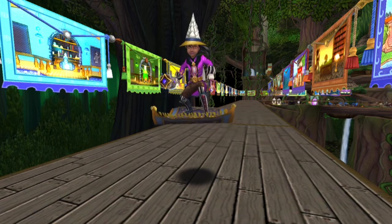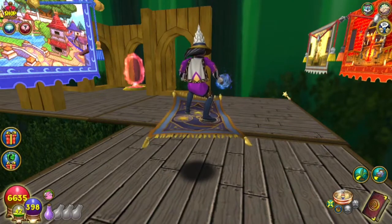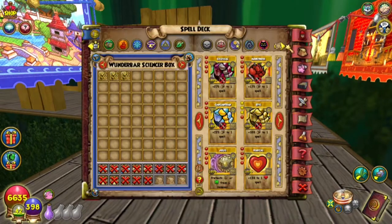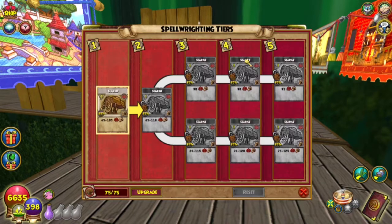To that end, I'm going to be upgrading the scarab spell now. Simply press P to open up your spell deck and then click on the spell writing tab to see which ones you can upgrade. The scarab — I have 75 out of 75 necessary.